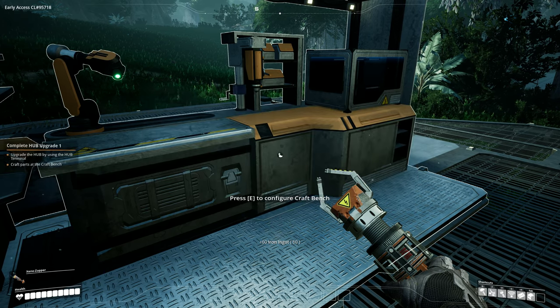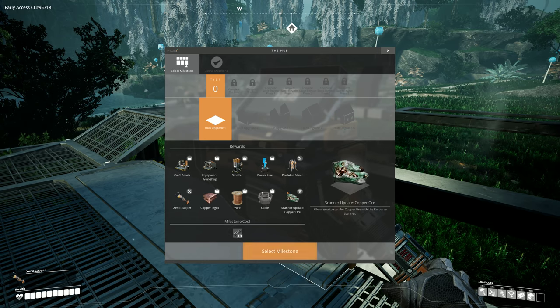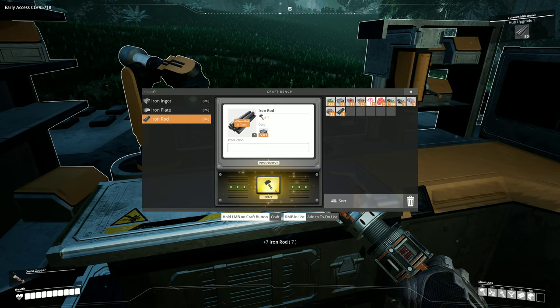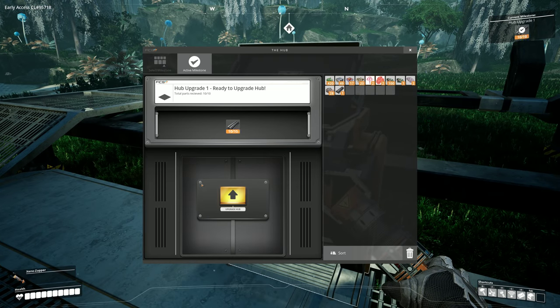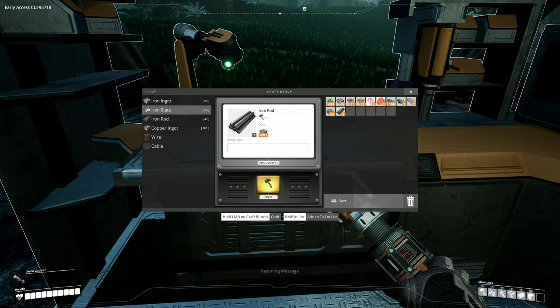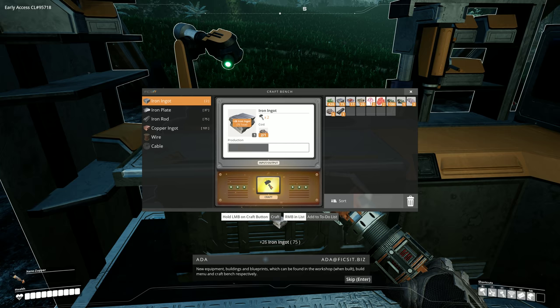Tier zero hub upgrade — get all this good stuff. Portable miner — okay, what do we need for that? Ten rods — let's make a bunch of those. Upgrade the hub, shift left-click to stick it in there. You have unlocked hub feature: biomass generator, personal storage, scanner feature copper. New equipment, buildings and blueprints can be found in the build menu and craft bench respectively.